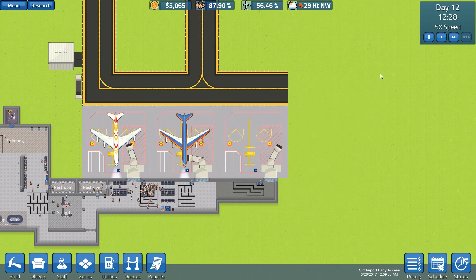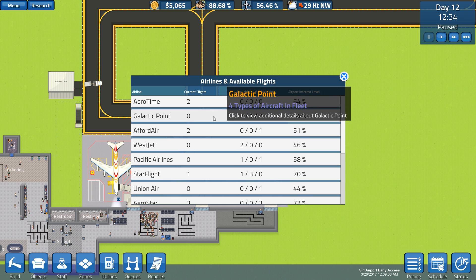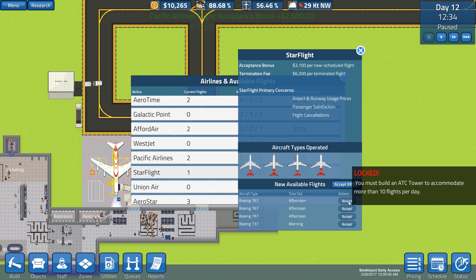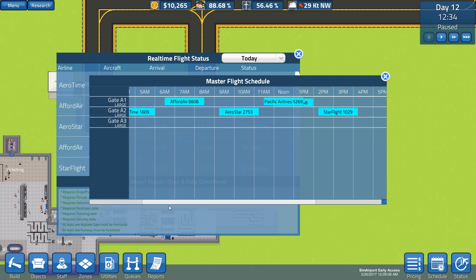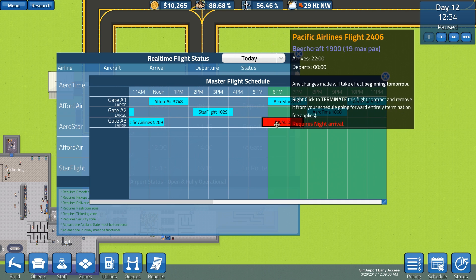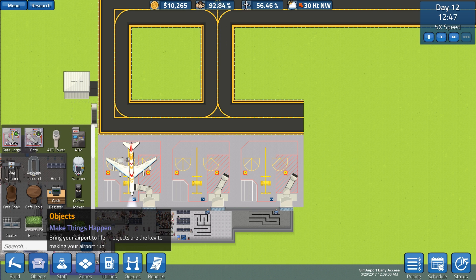Now we can start getting more planes in here. Let's pause and get some more flights - wait, this requires the larger gate? Why doesn't it tell me that? These all require large gates. Also, we need an air traffic control tower to accommodate more than 10 flights a day. We currently have 10 flights a day and need an ATC tower to get more.